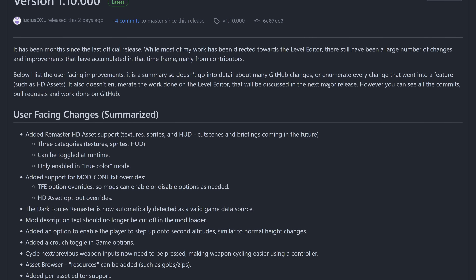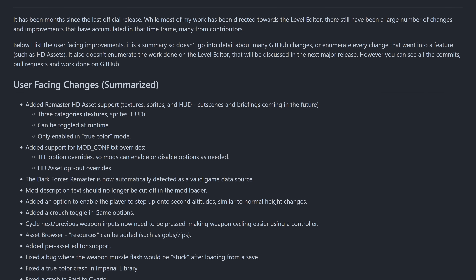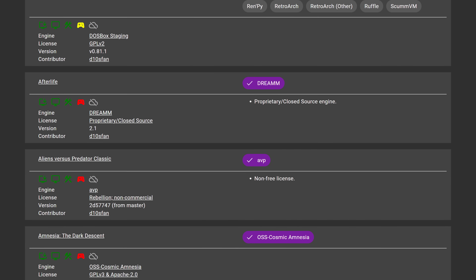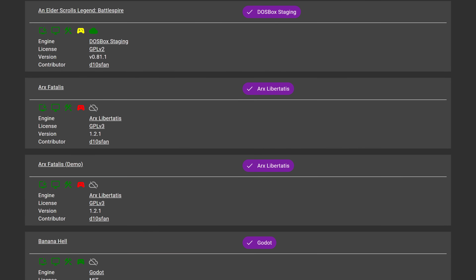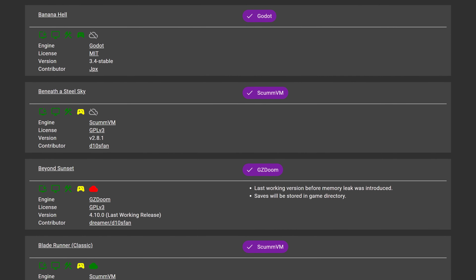This includes supporting HD assets including textures, sprites, and the HUD, with cutscenes and briefings coming in the future. They've also added support for a bunch of options and overrides to facilitate the new assets, and they've added a new asset browser as well. Hopefully this new update will hit Luxterpeta soon. Luxterpeta is an open source Steam Play compatibility tool like Proton that allows you to launch Steam games using free and open source community-made engines — games like RollerCoaster Tycoon 2 with OpenRCT2, classic Tomb Raiders, and more. Dark Forces is among them; that's what the Force Engine is.